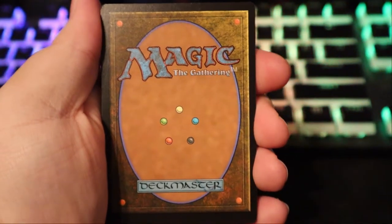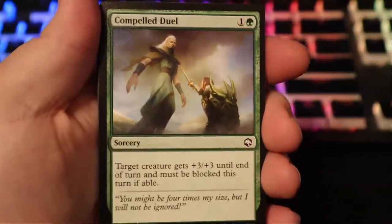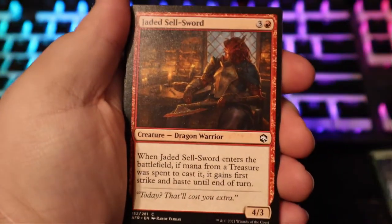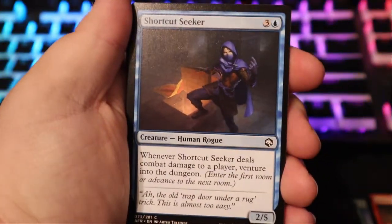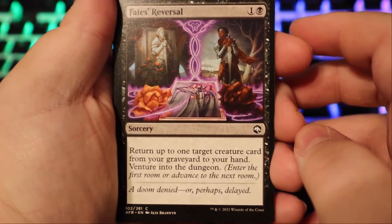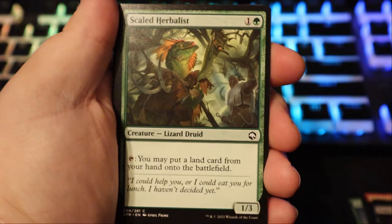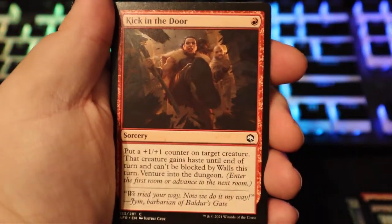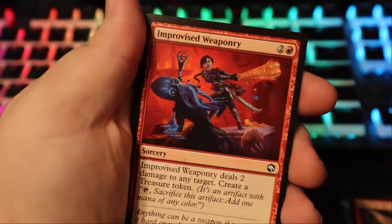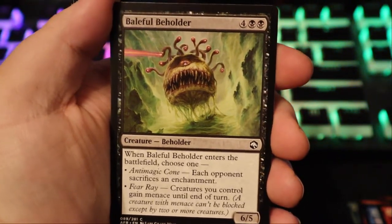We have the Atropal — that's what you're trying to stop — and Tomb of Annihilation. That's our token card, and on the back there's a Tomb of Annihilation dungeon card. Let's flip it over and see what's going on. Compelled Duel — a great spell in D&D — target creature gets plus three plus three and must be blocked. Interesting. We have a Jaded Sellsword, Dragonborn Shortcut Seeker, human rogue, Dawnbringer Cleric, human cleric, Fate's Reversal — return up to one target creature card from your graveyard to your hand, venture into the dungeon.